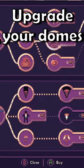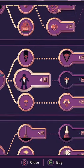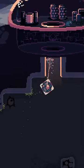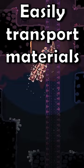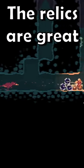Those materials allow you to upgrade your dome's weapons and health. You can also upgrade your character, or any relics that you find. Relics can be found in each area and provide a buff for the run, like a lift to easily transport materials, or a pet to help you dig. The relics are great.